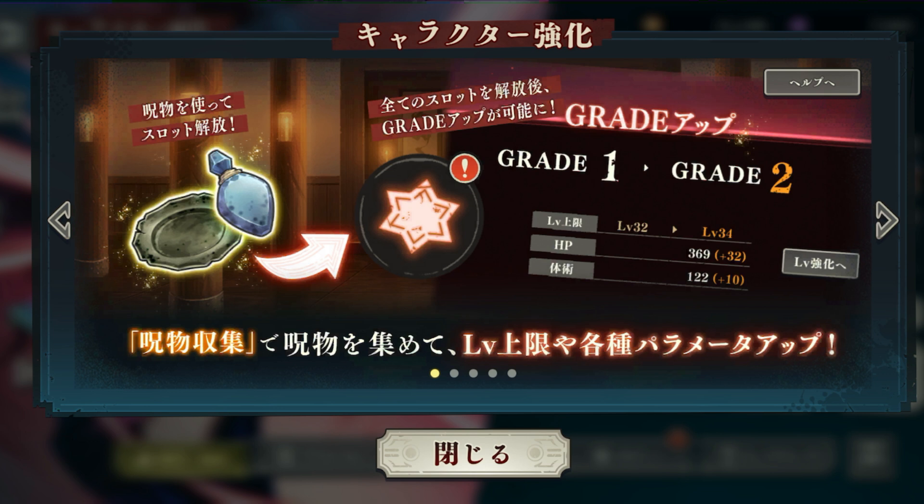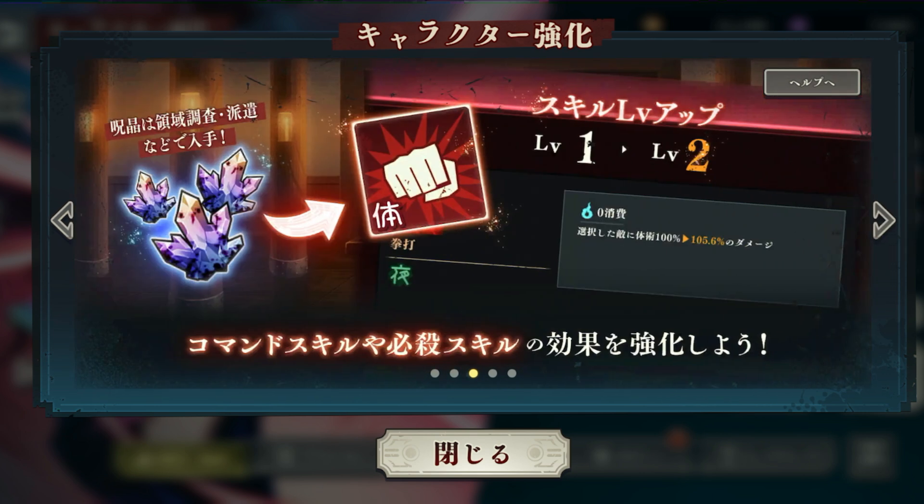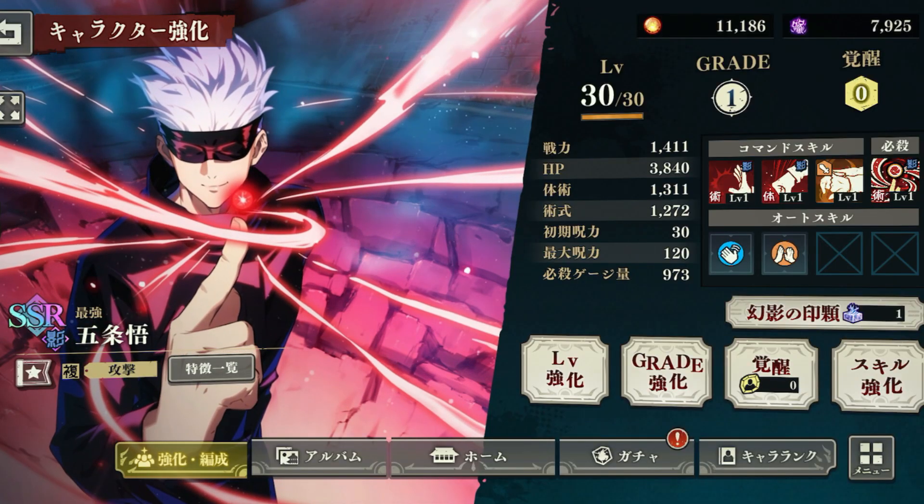Use the Light of Training to strengthen your characters — those are the ones you use to level up. Now I'll go through every character's skill. For example, this is for my Gojo. The Command Skill details: it's currently at level 1 and deals 200% of melee attack damage to selected enemies. The level-up information tells you it increases physical damage by 14.8% with each level increase.